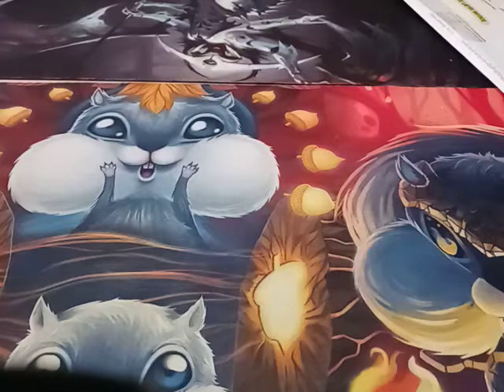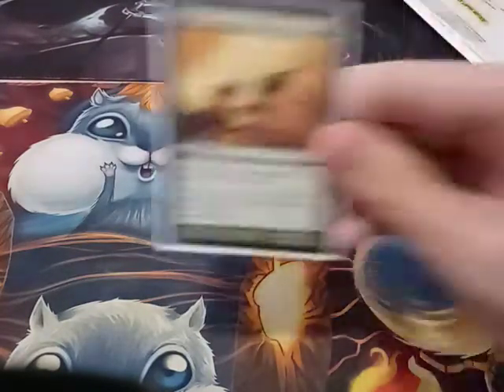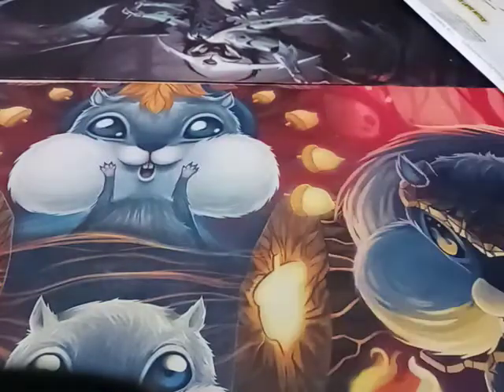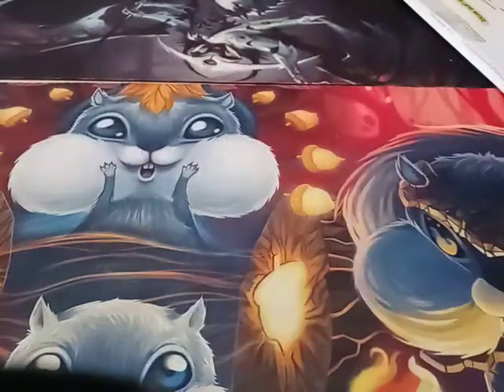Now let's move on to the instants. I have a Moment's Peace, a Fog, and Obscuring Haze. Yes, I'm running three Fog effects in this deck.